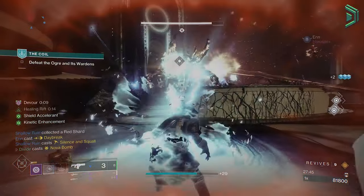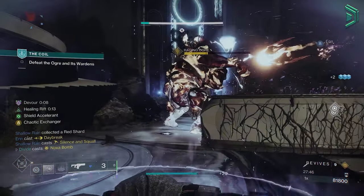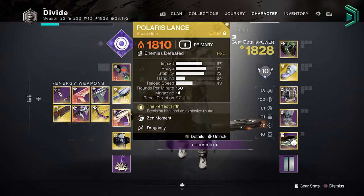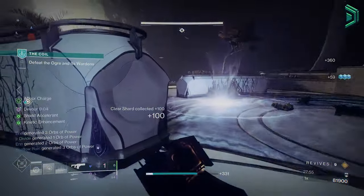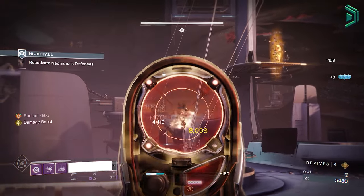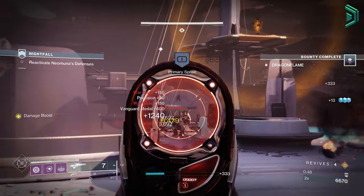On the Solar side, my main go-to loadout is a Calus Mini-Tool and a Gally, because I love the Calus Mini-Tool for ad clearing at close range. But if you want to go all out this season, your S-tier weapon choice would be Polaris Lance or Sunshot. Sunshot is great for ad clearing with constant explosions, and Polaris Lance is amazing this season especially inside higher-end activities like GMs — it's so strong for ad clear and the constant precision hits mean you never have to reload. Also because of this season's artifact perk, Flint Striker, rapid precision hits will make us Radiant, which means we can use it as our anti-barrier weapon, use ignition effects to stun Unstoppables, and we get around 4 perks benefiting just one weapon.